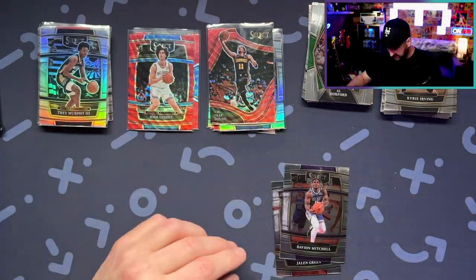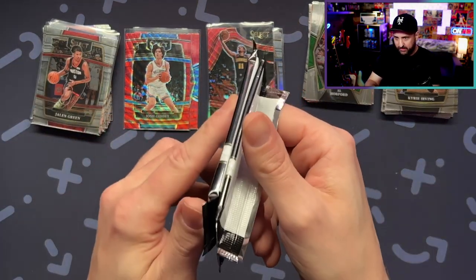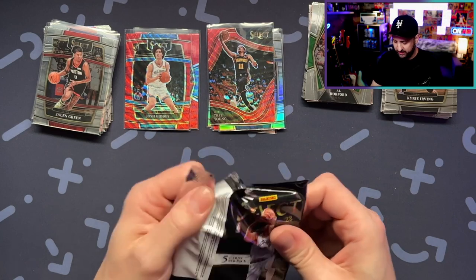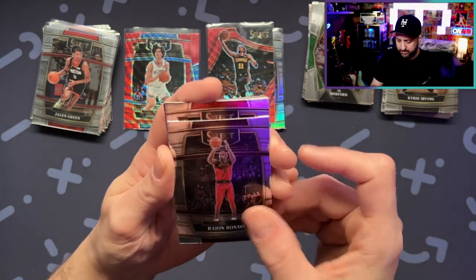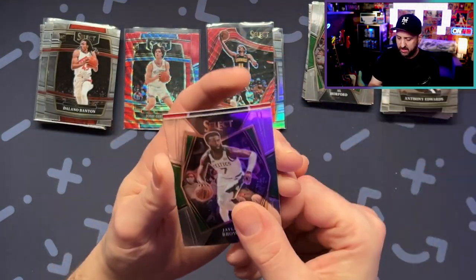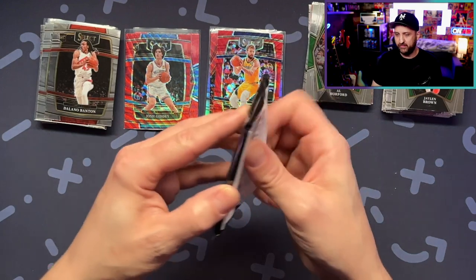I'm not even gonna say anything. Okay, we got two packs left — look at these. Like, can you guys tell? This one on the left, it's kind of hard when you squeeze it. We'll see — maybe it might just be an extra card. Rajon Rondo. Delano Banton, nice. AD base. Jalen Brown. De'Aaron Fox — I'm not going to worry about that one yet. All right, last pack — can we pull an RPA?